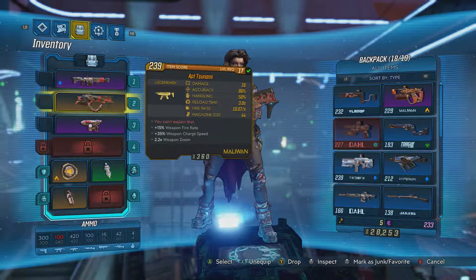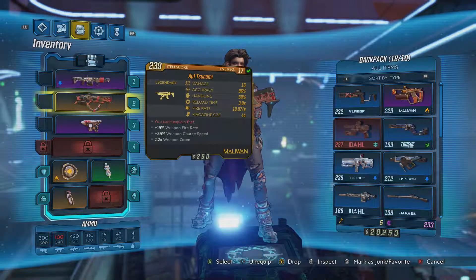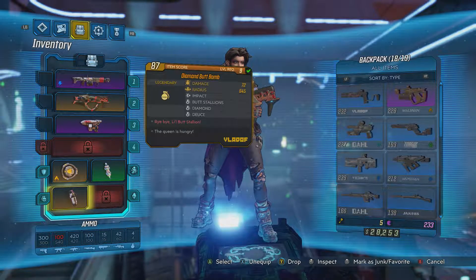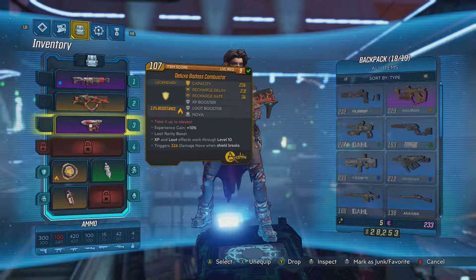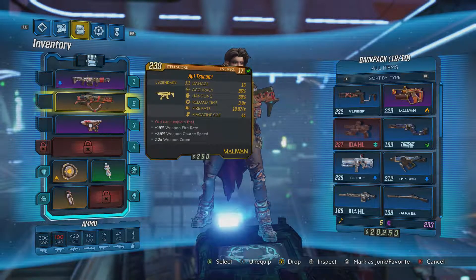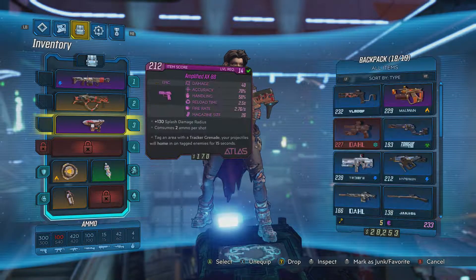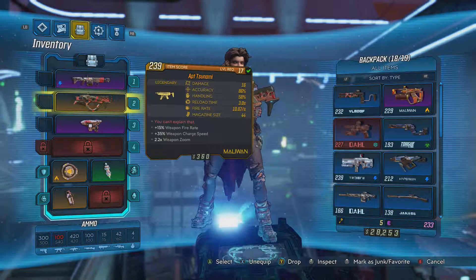Hello everybody, this is Stonewall, and today we're taking a look at another legendary weapon in Borderlands 3. I got in probably four to five hours of gameplay yesterday and got a couple more legendaries. Now some of these are from the extra packs you get with whichever version of the game you buy. But today we're looking at the Tsunami, and I got the apt prefix here.